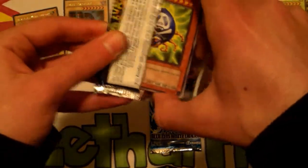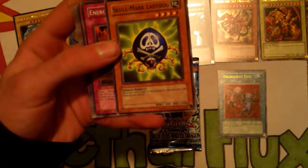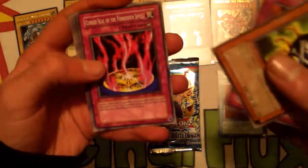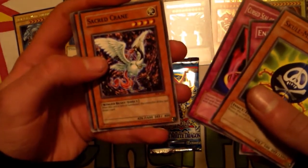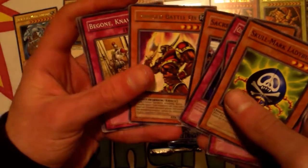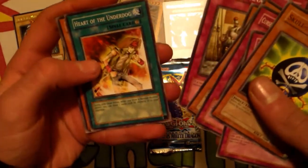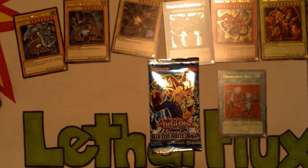We're gonna go with Invasion of Chaos next. Let's try to add to that ban collection — get a DMOC or something. I don't know exactly what happened with that holo pull. Skull Mark Ladybug, Energy Drain, Curse Seal, Sacred Crane — not a bad common — Rased Battle Ox, Be Gone Knave, Grand Maju Dez Gardius, Primal Seed, and Forbidden Spell — that's not bad actually.